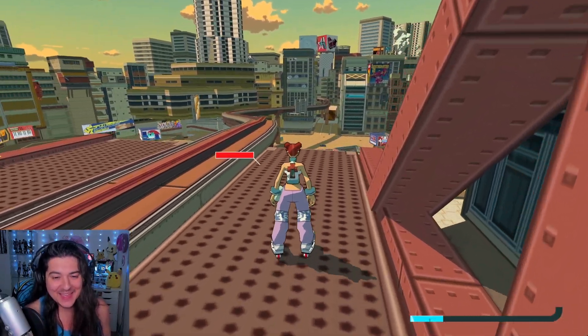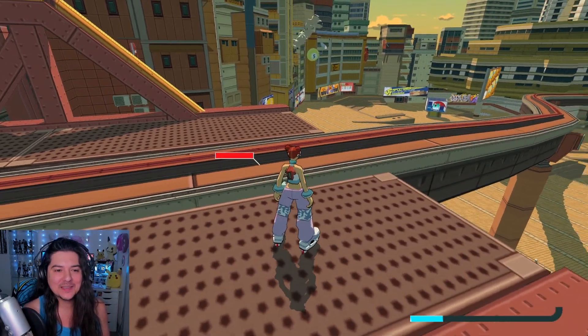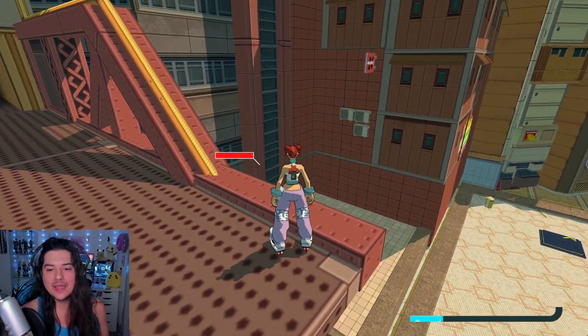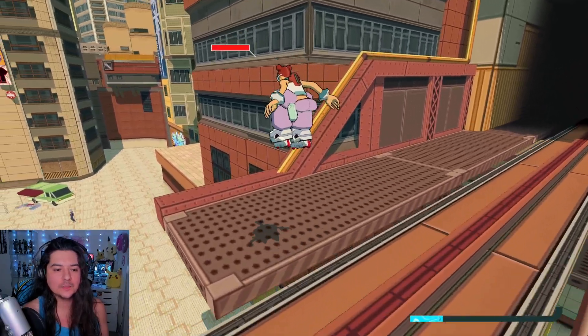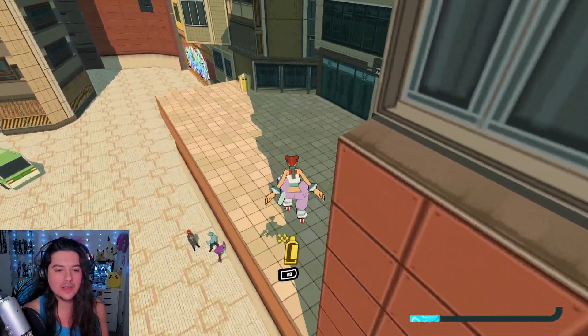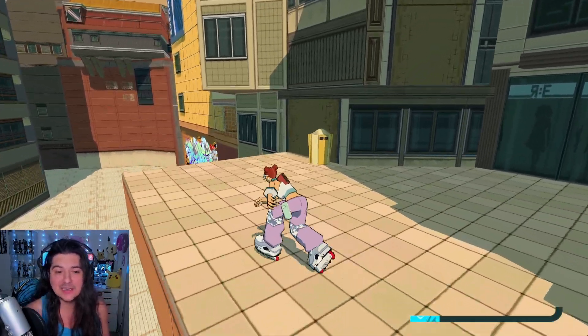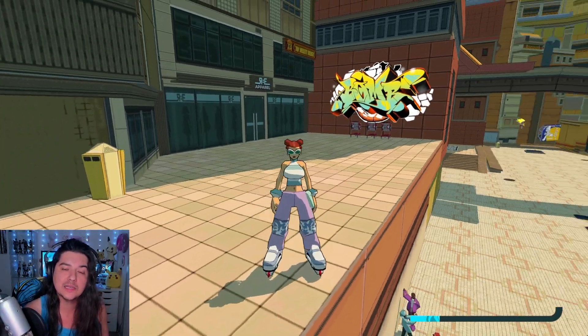Okay, we're back. So this is how I did it in my playthrough - I got up here, jumped from there, boosted over, and then I made it to this tag right here. Hopefully that helps. That's how I did it. I don't know if there's a better way, but that's how I did it.